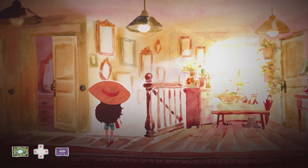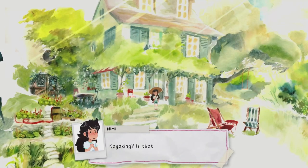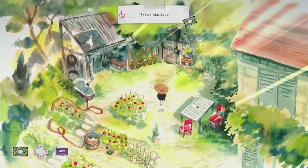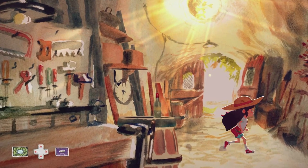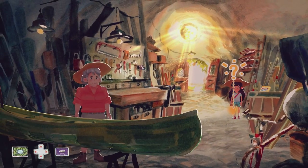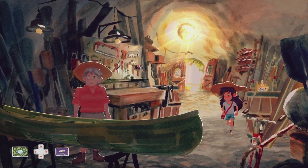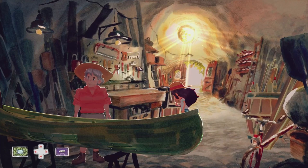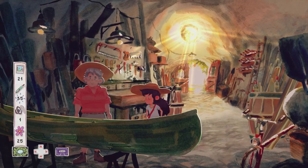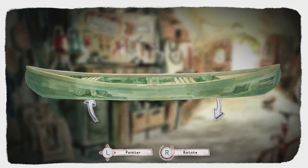Head outside and to the cave. Once you enter, there are a few more collectibles. On the right of the barrel is sticker number 19, and on the barrel itself is tape number 7 — make sure to pick that up. On the left hand side is word 13. Speak to grandma, and then we've got a little mini game to fix the kayak.